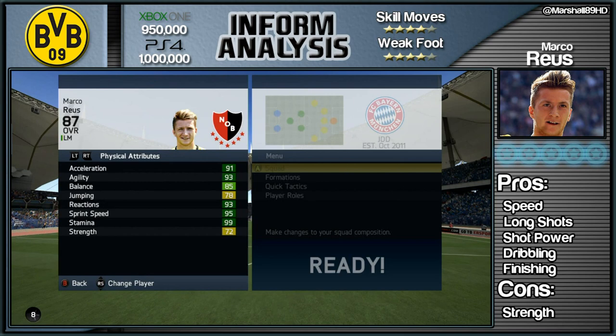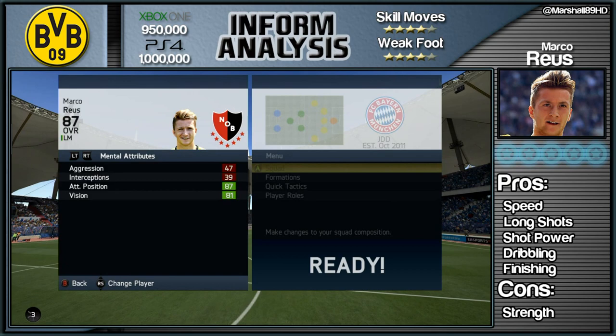Sprint speed is 95, 91 acceleration, and where this guy does fall is his strength — that is the only con. He's got 72 strength and 47 aggression, not the best in the world.